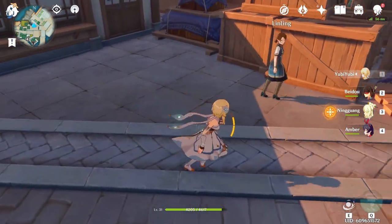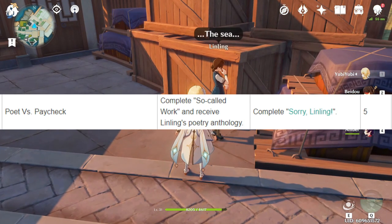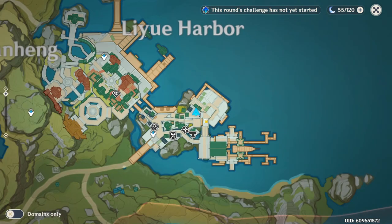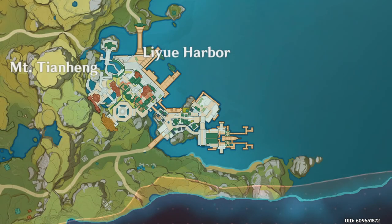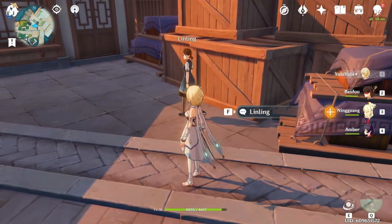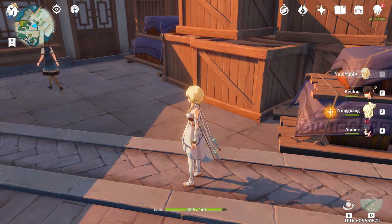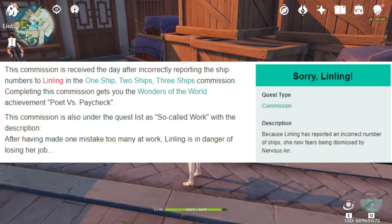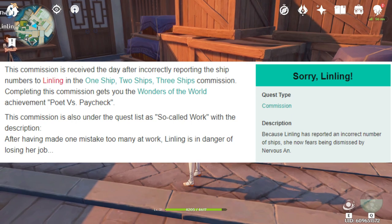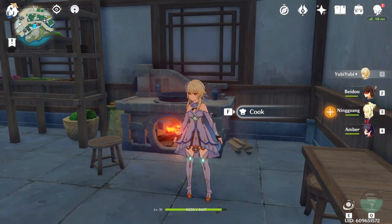The last Liyue hidden achievement is also a daily commission — from Lingling, located nearby. She's going to ask you to count how many ships came in that day, but what you need to do is give her the wrong number of ships. Once you give her the wrong count of ships that came into the harbor, you'll get a hidden achievement.